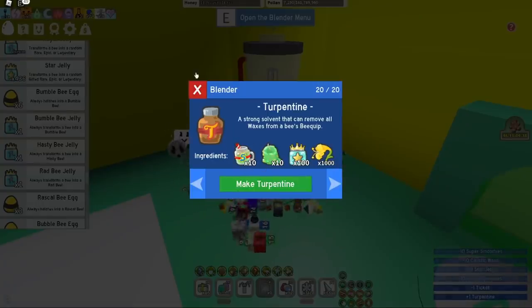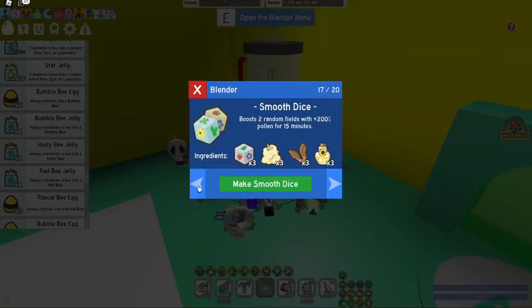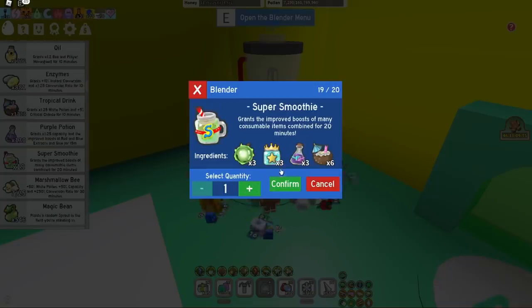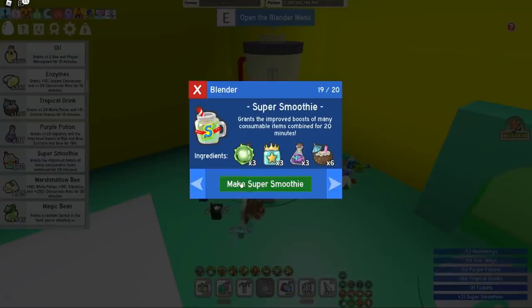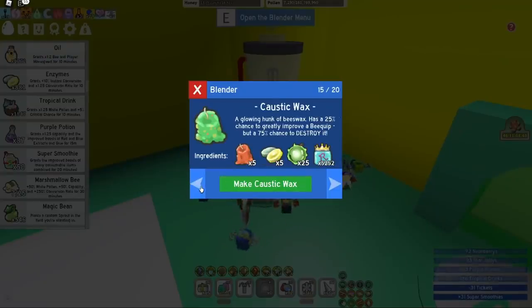Now we need 50 super smoothies and 50 caustics. Let's do the super smoothies first - they're going to consume a lot of purple potions, but if you buy the Marymondo pack in the catalogue you should get a bunch. I could wait two or three days and buy them, but I'm going ahead now because I'm pretty excited to get the Gummy Baller. Let's confirm that and speed it up.